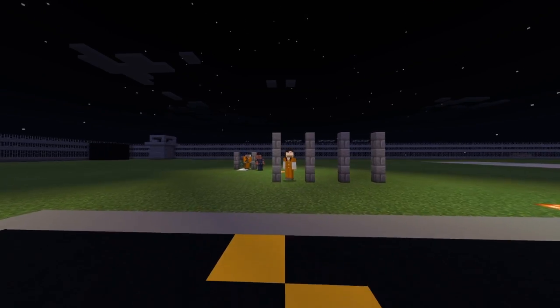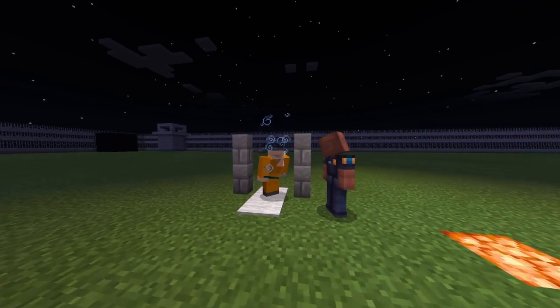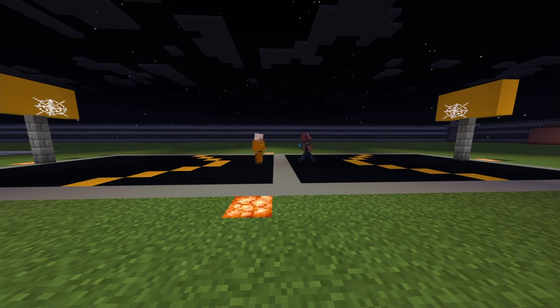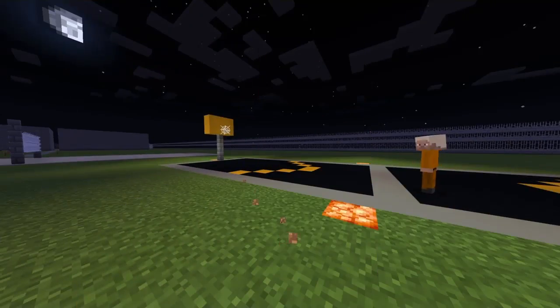Now it's time for our rec yard. We have people doing pull-ups, we got the benches. Our security guards are always friendly to our prisoners, and like I said, security guards are also insanely good at basketball with those hops. They're insane.